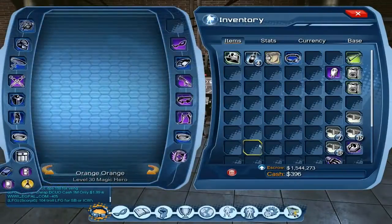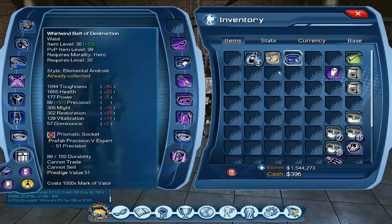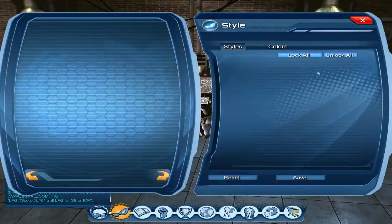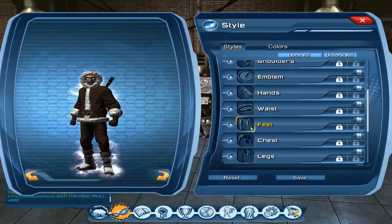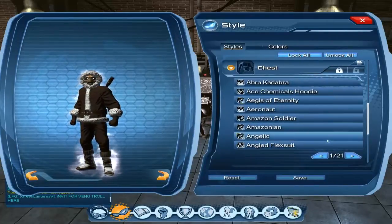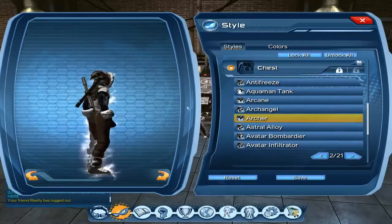Then you're gonna go in your inventory and find the item you got — you're just gonna click on it and redeem the item, and you'll have it. One of the items that I actually got from collections, briefings, and investigations — let's say the Archer Chest — and yeah, I have it here as you can see.